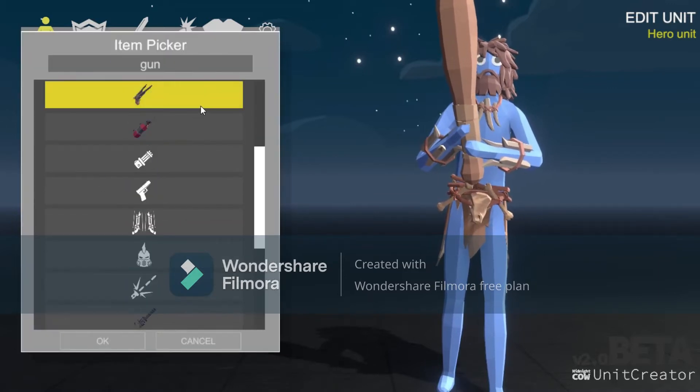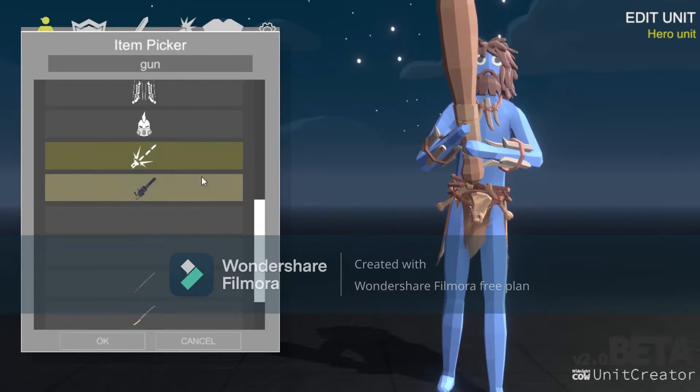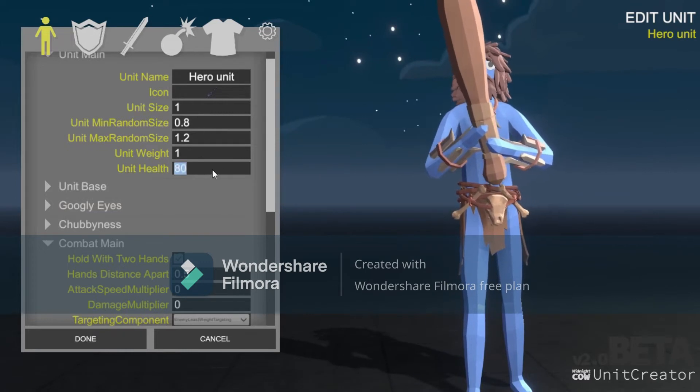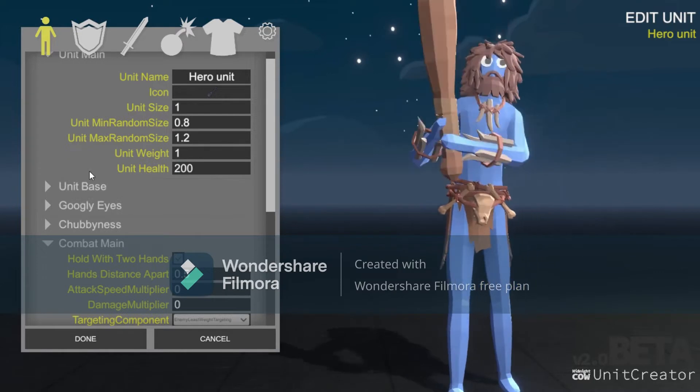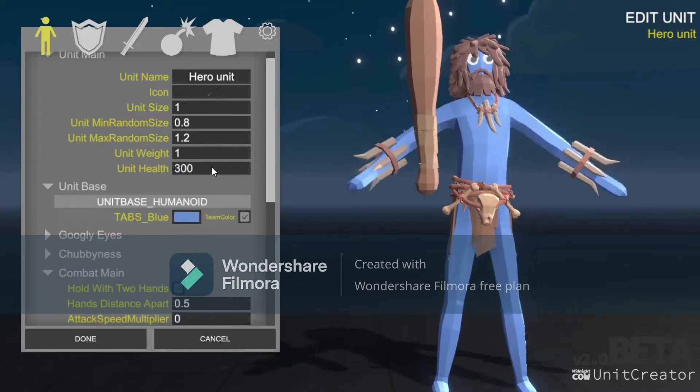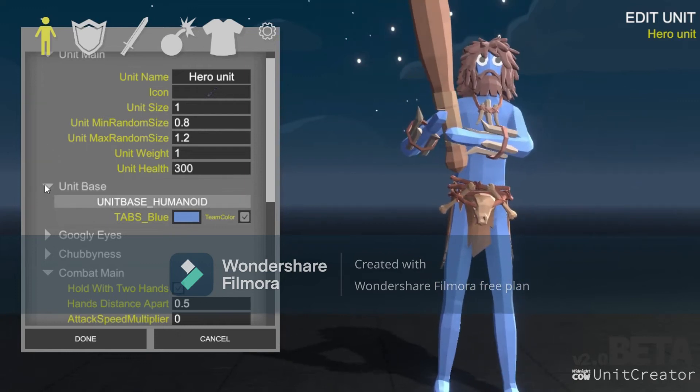Once you edit him you can pick his icon or whatever — I'm just going to search 'gun' or something. Unit health is going to be 300, since it'll get boring if you die immediately.